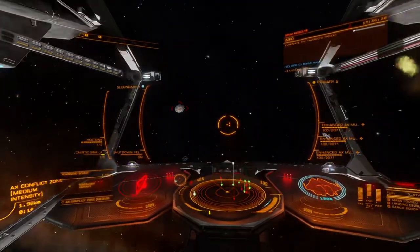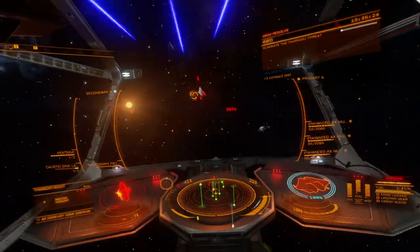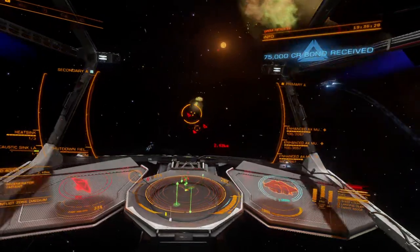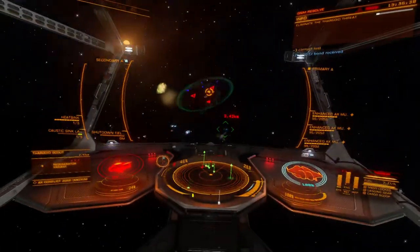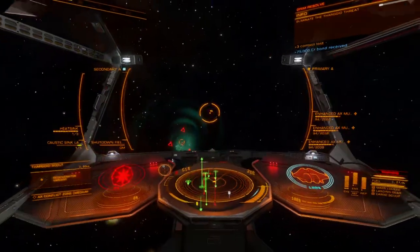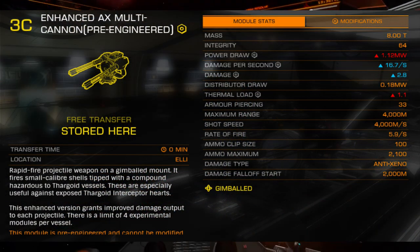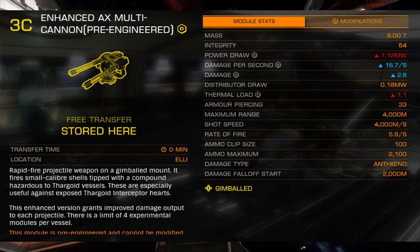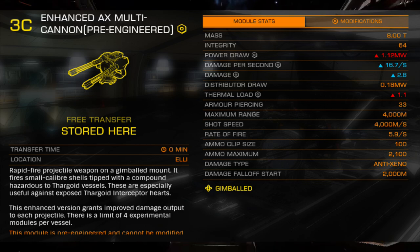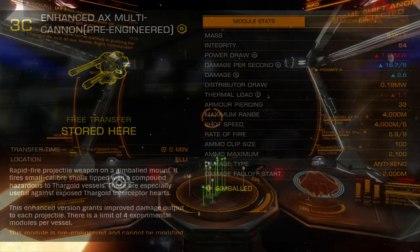The Azimuth Enhanced Multicannon Gimbal is a tech broker variant of the well-established Aegis Enhanced Multicannon, available at rescue ships. This is the third generation of AX Multicannons and benefits from the lessons learned on its ancestors. Available for size 2 and 3 hard points, the Azimuth Enhanced Multicannon resolves the two greatest weaknesses of its Aegis Enhanced predecessor: damage output and reload time.